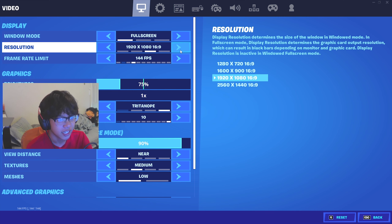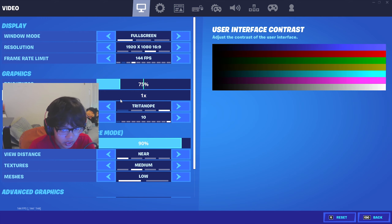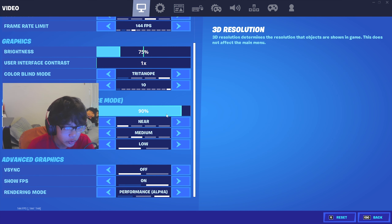For brightness, you want it on 75 — this helps you see better. You can experiment on your own but 75 is good. For user interface contrast you want it on 1. Colorblind mode you want Tritanopia. Now for your 3D resolution, you can put it on 90 or 100.